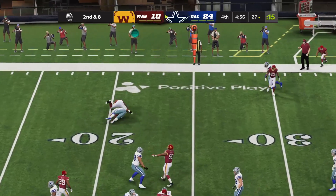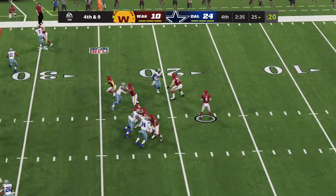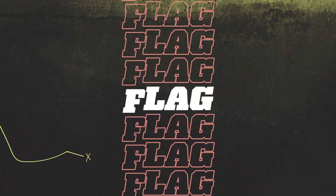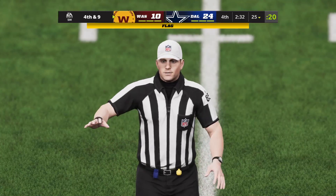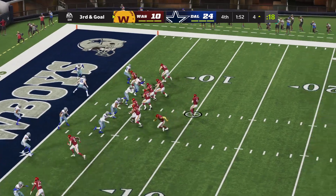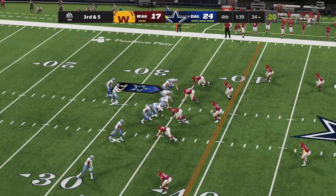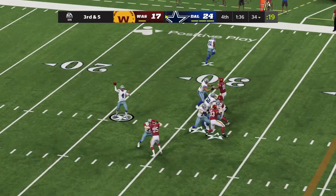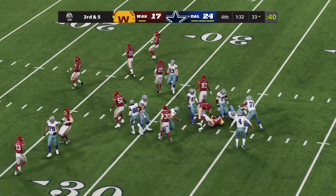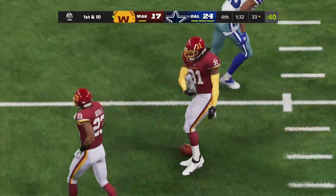Prescott rolls out and gets sacked — a big loss. Dallas' possession goes nowhere. Washington comes back with two and a half minutes to play. On fourth and nine they go for it — incomplete, but there's a flag on Anthony Brown for pass interference, a 35-yard penalty. Washington is now drawn within seven. On third and five, Prescott is intercepted at the 34-yard line. Washington takes over at the Cowboys' 33. We have a ball game.